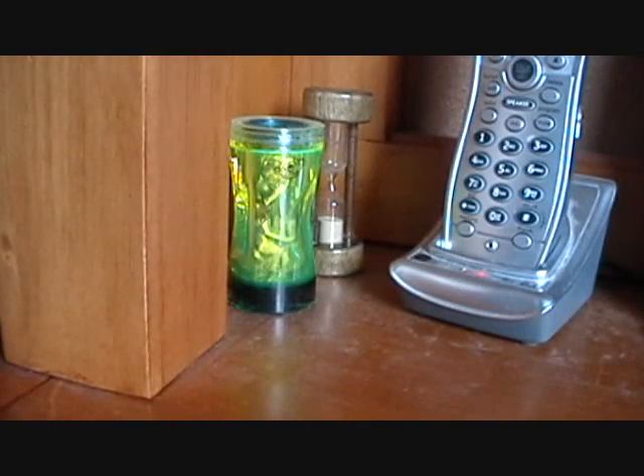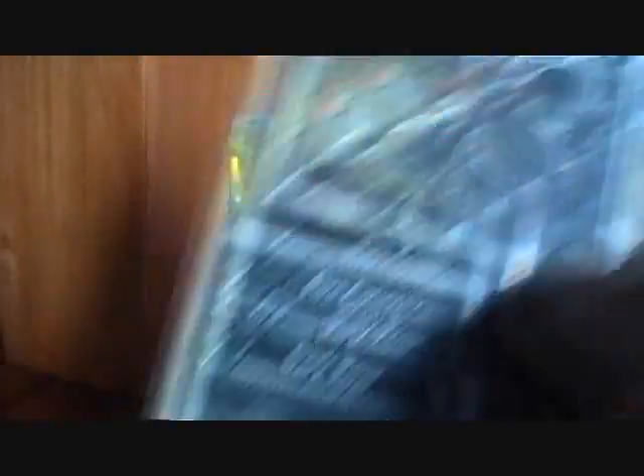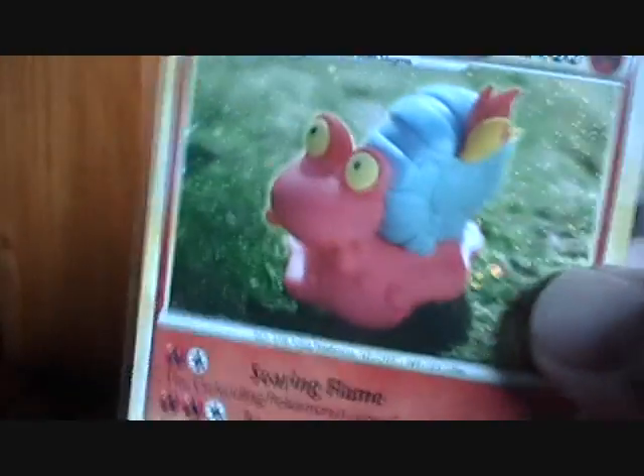The second trade is from a friend from across the street. Got a Goliath score holo, a Hound Doom holo, and a Cargo holo.